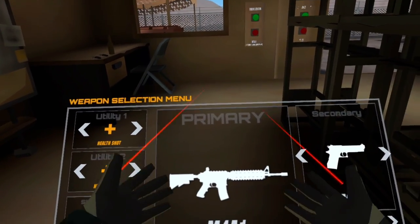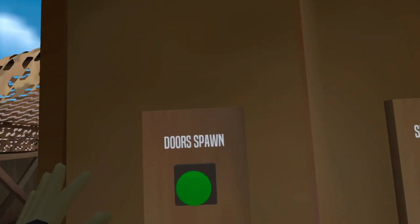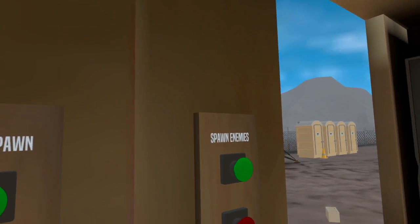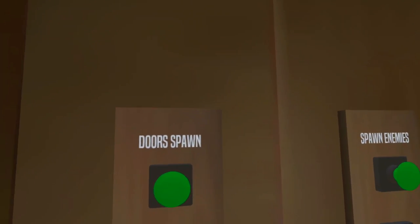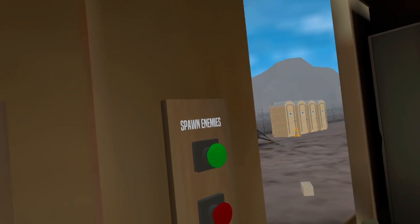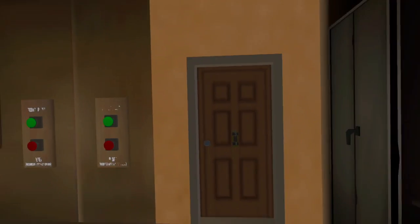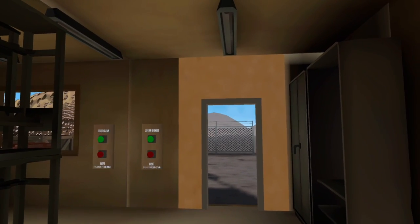In your sandbox world you'll notice two big button panels. One spawns a door you can practice breaching, and the other spawns enemies in the big building over there. For demonstrating breaching utilities, we're going to spawn a door. The first utility you can use is a breaching charge — to activate it press trigger, stick it on the door, and wait for it to blow the door open.